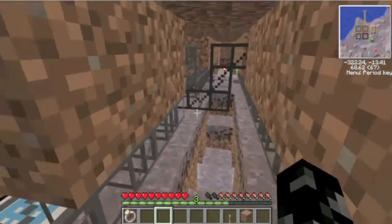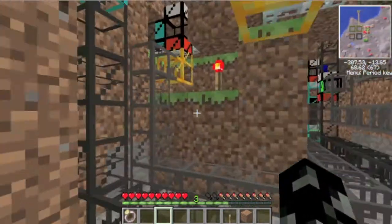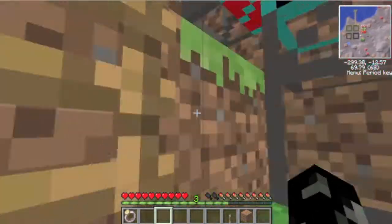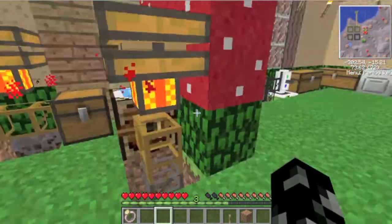This pipe will be the fertilizer pipe - it's coming all the way from here. So I just need to hook it up there and all that fertilizer will zoom off and it will grow the trees super quick, which is perfect.